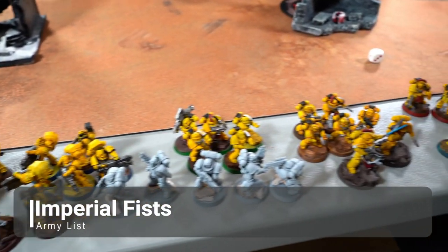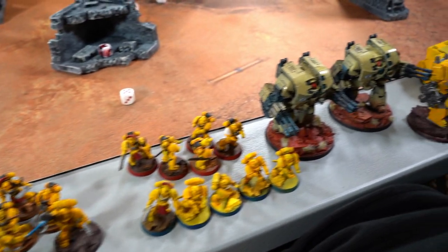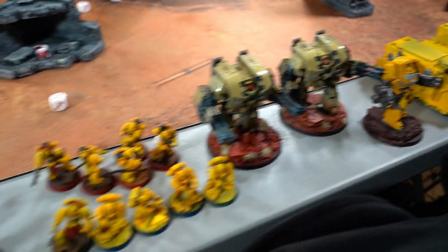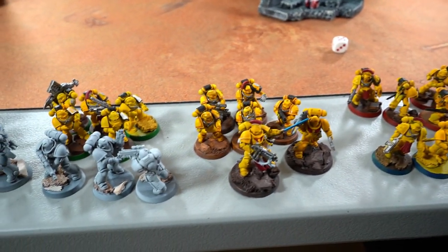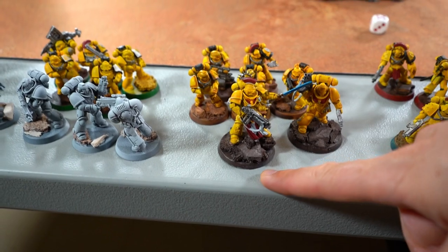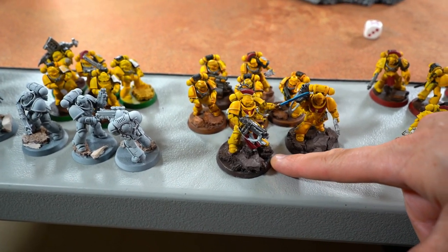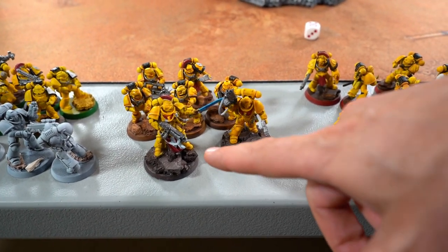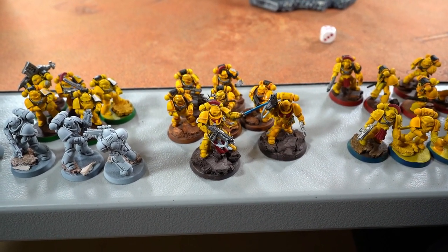Jay's Imperial Fists army is a work in progress. He has two battalions. The first battalion has a Captain upgraded to a Chapter Master — a two CP upgrade — which you'll probably see in every Space Marine list. Because there are no longer failed hit rerolls; it's all hit rolls. The Chapter Master has the burning blade.